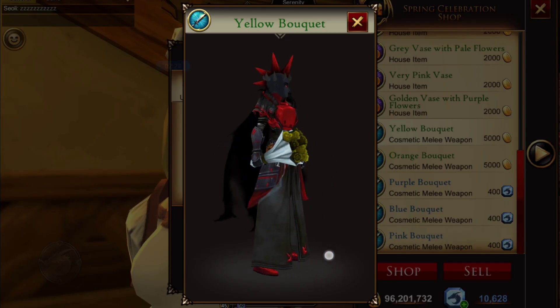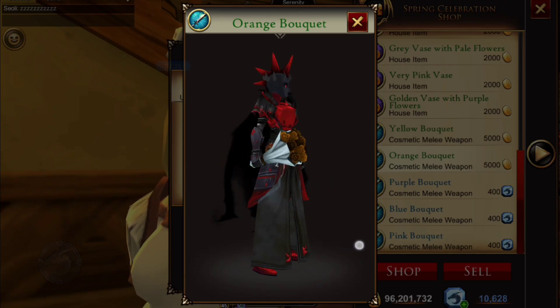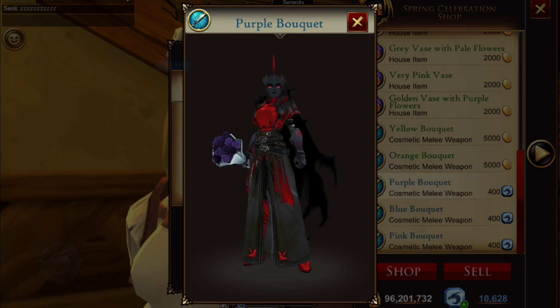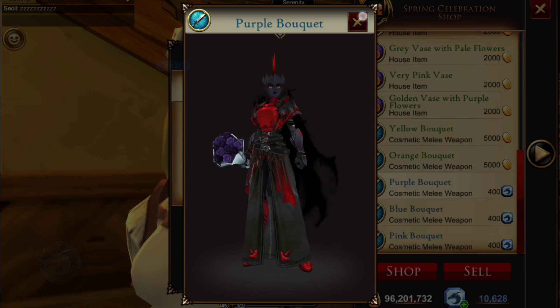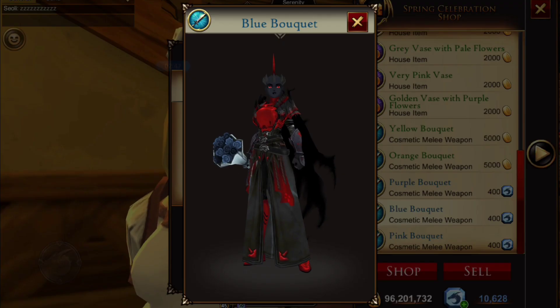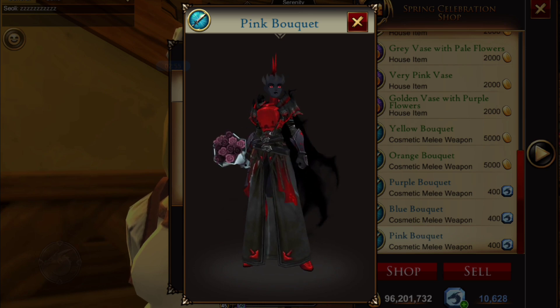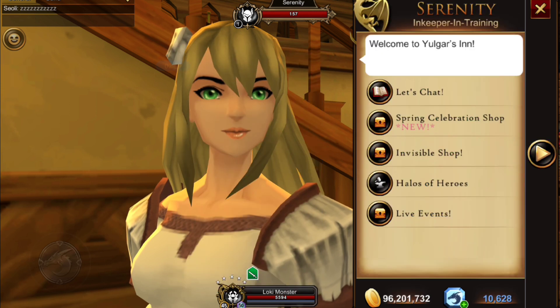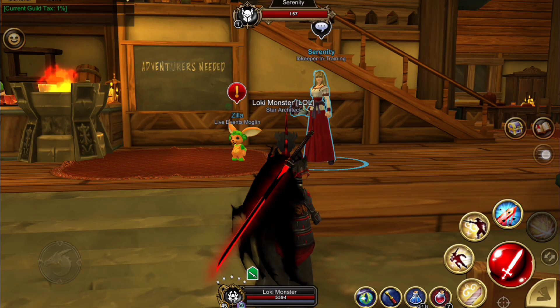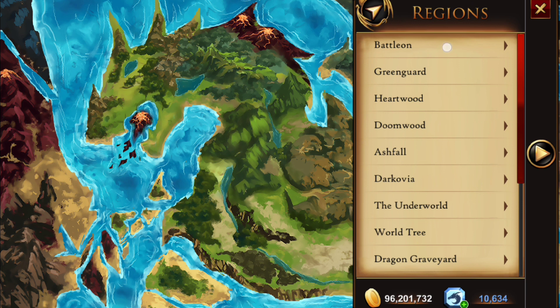We also have some gold weapons — a yellow bouquet weapon, kind of dull yellow, and an orange bouquet weapon, kind of dirty looking. Then there are some for 400 DC: those purple ones are very pretty, the blue ones too. Of course I like all the DC ones — the pink ones are pretty too. That's the spring shop.